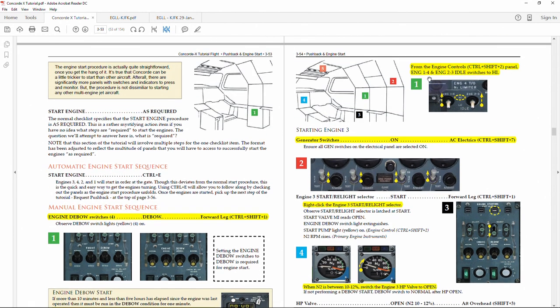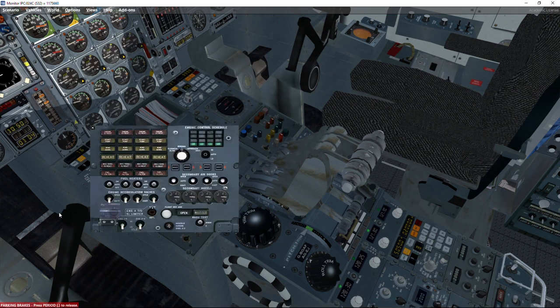There is a procedure step called De-bow — I will explain it in detail later. One forum debate I read recently: the tutorial says to set engine ground idle to High before starting, so the engines run at a higher idle performance to help them start, and then set to Low once engines are running.